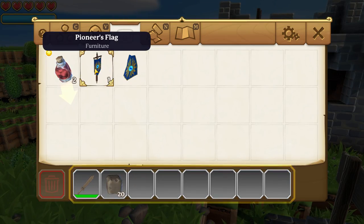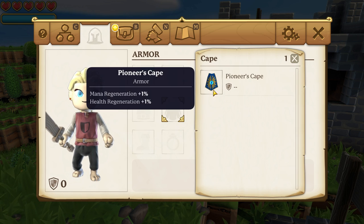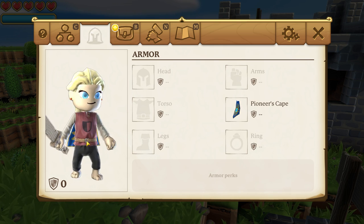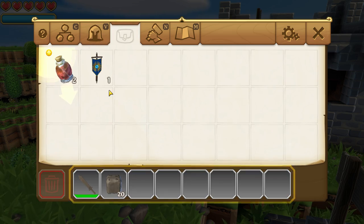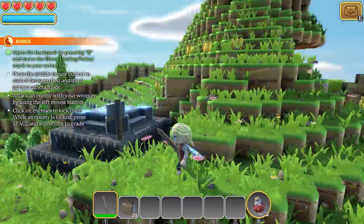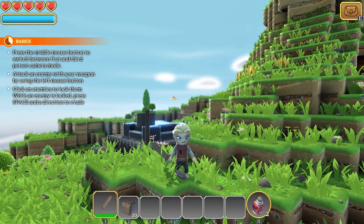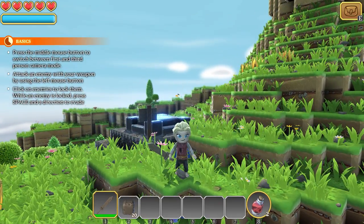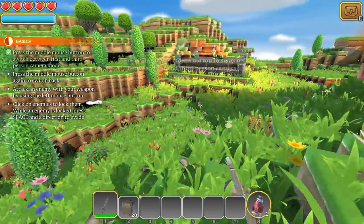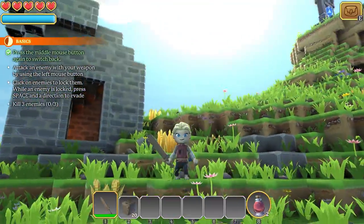Press B for inventory. I have some items here — a Founder's Edition Pioneer's Cape the developer gave me. The developer gave me the code a few days ago. It is an Early Access game. I've done this tutorial at least once already with another character, so I kind of know what's going on. Press the middle mouse button to play in first-person mode — and back to third-person, which I prefer so I can look at Lagertha.